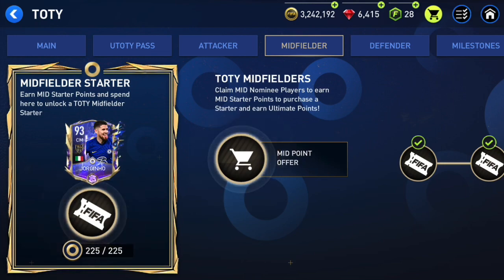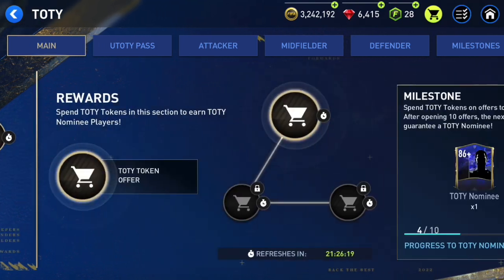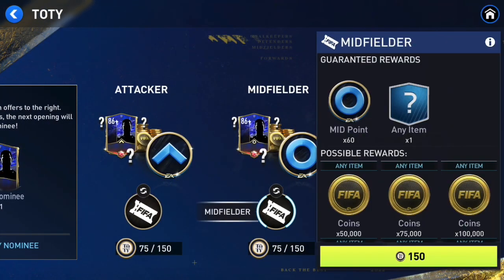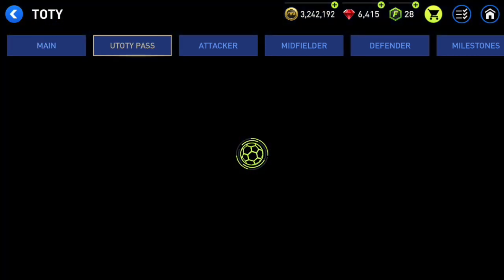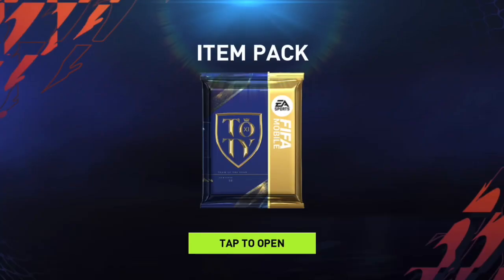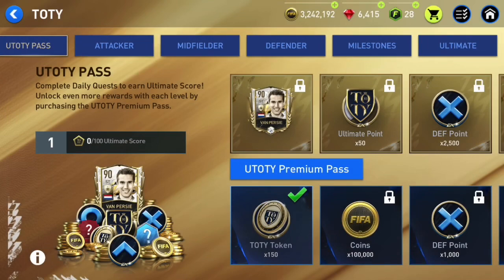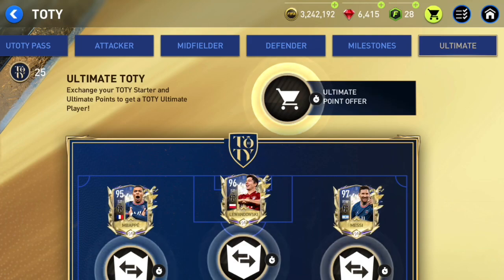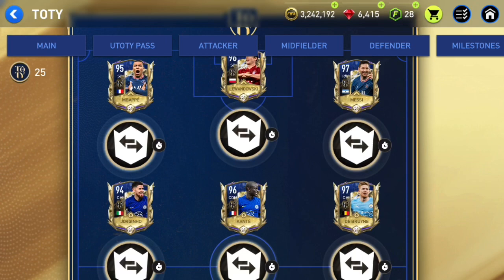In the main chapter I'm only opening midfielder packs right now because that's what I need most to get Kanté. I think I can already claim 150 TOTY points and open a pack. That's pretty much how you can get that 95 overall Mbappe Ultimate Team of the Year free to play. Let me know if you enjoy this event.